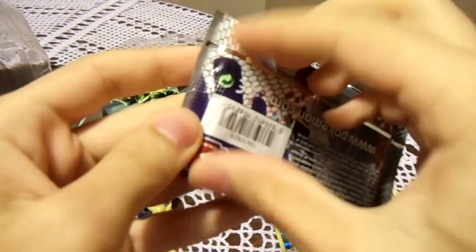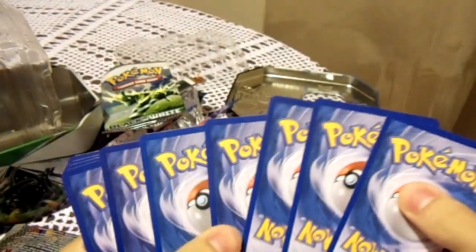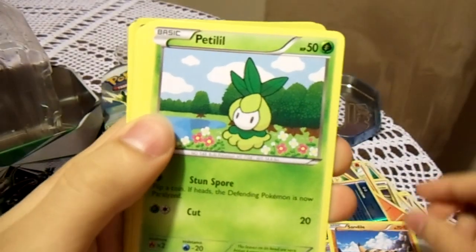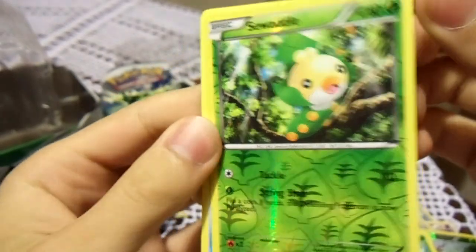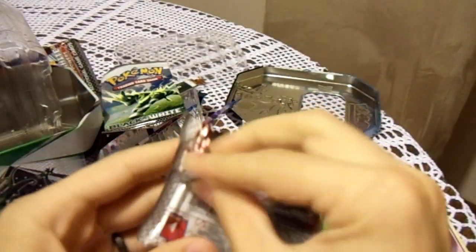Now we're going to open the first Emerging Powers. This one has Braviary on it — you know it's going to be good because it's about America. A Pidove, a Gothita, a Sandile, a Petilil, a Joltik, a Lilligant — oh, I got a Petilil and a Lilligant, that's convenient. A Boldore, a Drilbur, a Reverse Sawsbuck — see, the Reverse Holos in the newer ones have the type symbol, like a leaf there representing grass. Sewaddle and Swanna. There's one pack left, there is still hope for something really good.